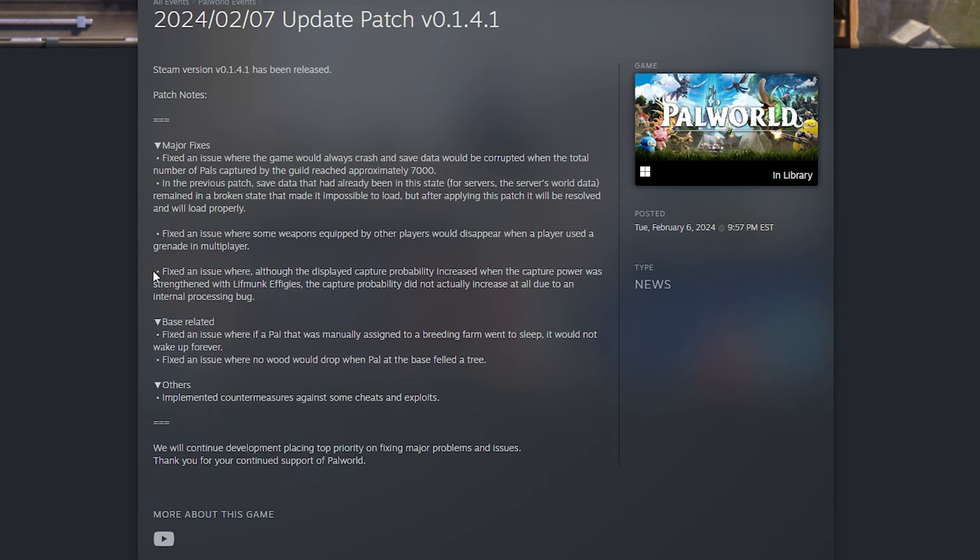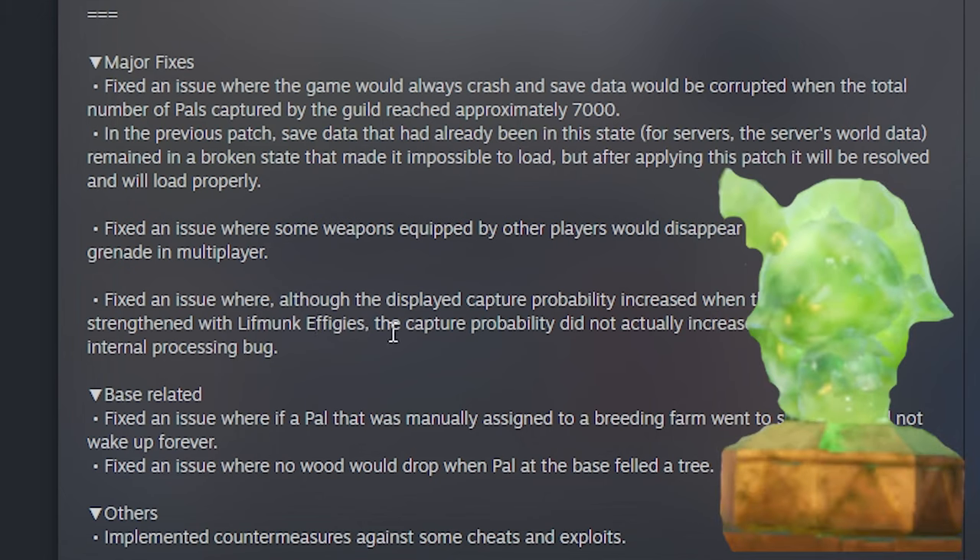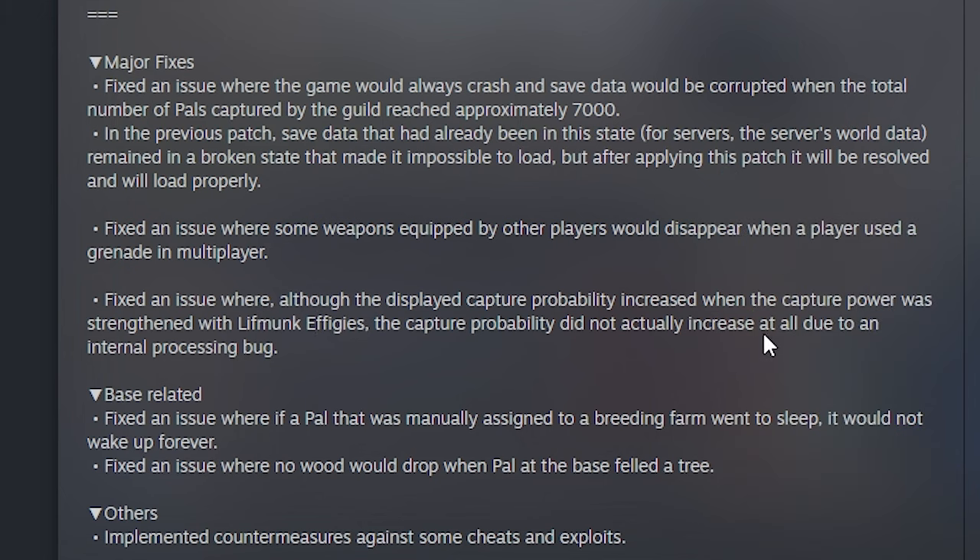Here's one of the most important fixes, I think. They fixed an issue where, although the displayed capture probability increased when capture power was strengthened by the Lifmunk Effigies, the capture probability did not actually increase due to an internal processing bug. This means that if you were upgrading your Lifmunk Effigies, the actual capture rate wasn't improving even though the display showed it was.